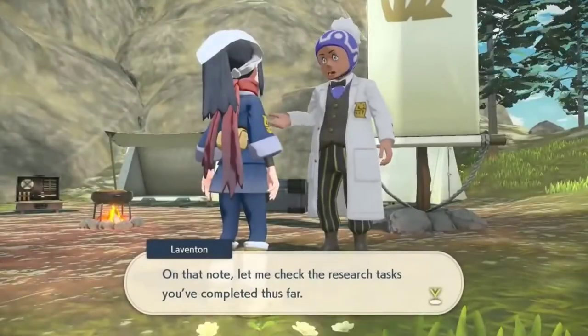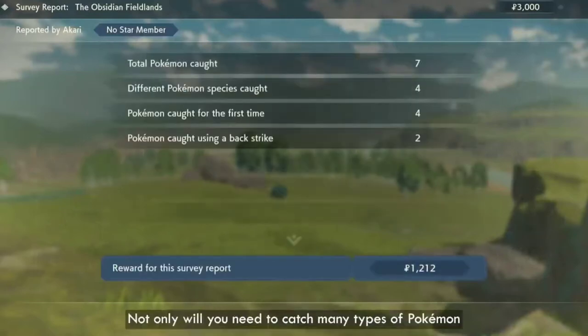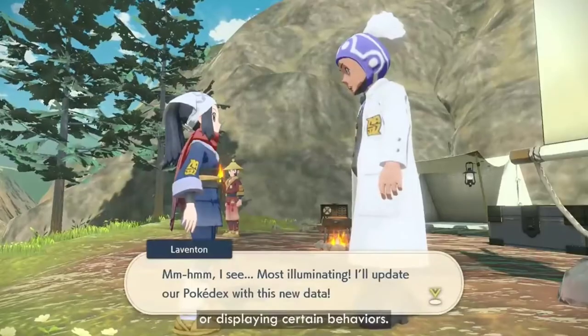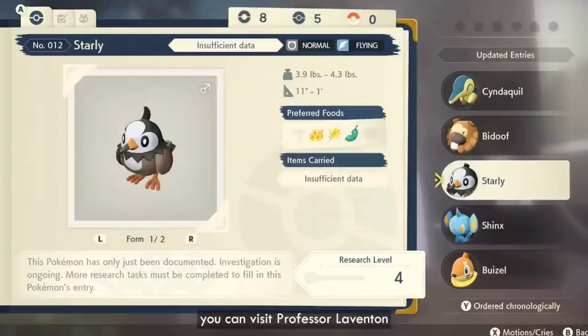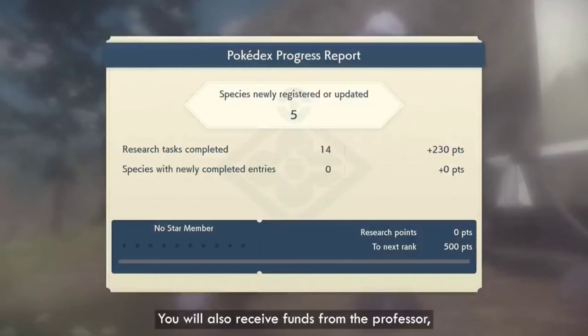As part of the Survey Corps, you are on a mission to catalog and research all the different Pokémon that live in the harsh environments of Hisui. Not only will you need to catch many types of Pokémon on your mission, but you will also need to observe them using certain moves or displaying certain behaviors. When you are finished in the field, you can visit Professor Laventon to hand in your survey report. This will update your Pokédex, as well as increase your rank in the Survey Corps. You will also receive funds from the Professor which you can use to buy items and materials to help you with your research.